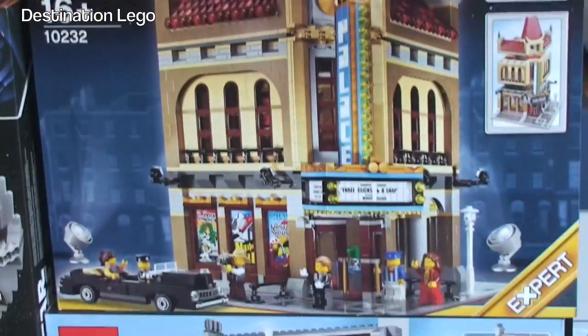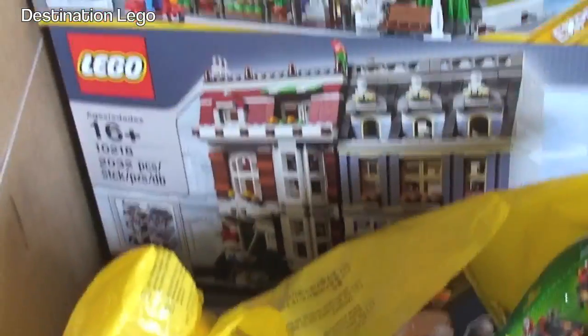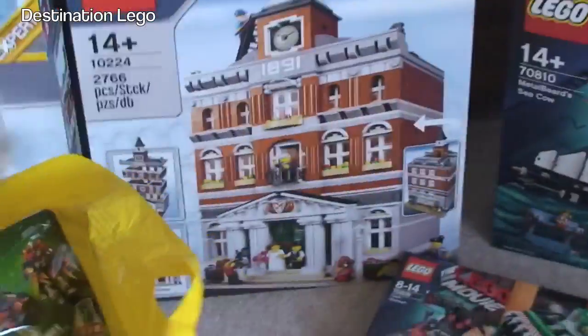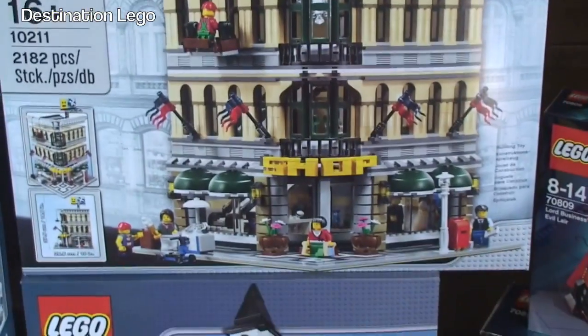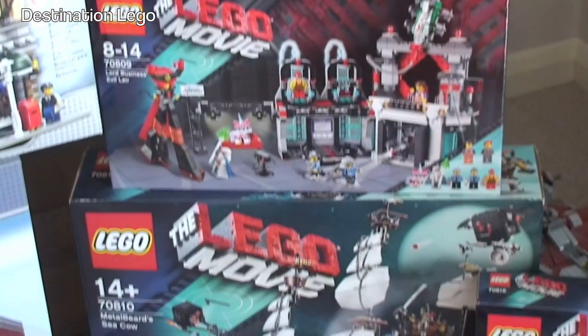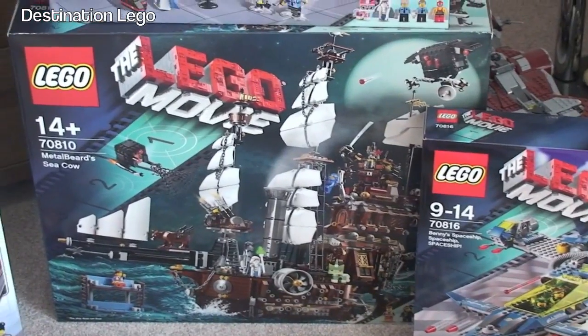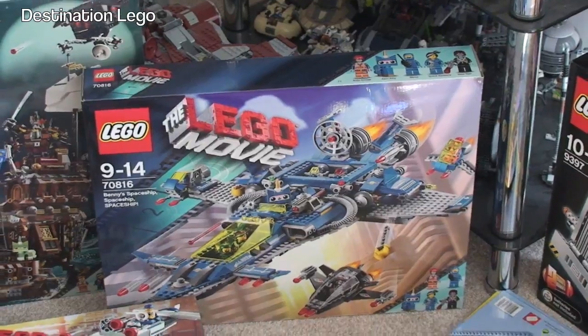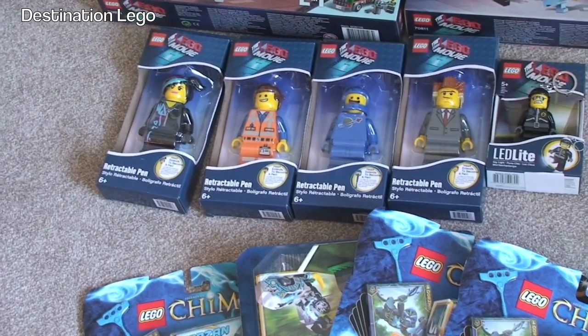Now on to some of the modular buildings: Palace Cinema, the Parisian Restaurant, Pet Shop, Town Hall, and that one — the name escapes me. We've got the train. Some Lego Movie sets down there — we've got Metal Beard's Sea Cow, the huge set. We've got Benny's Spaceship, Spaceship, Spaceship. Some more Lego Movie sets there, and Lego Movie retractable pens. Some Chima stuff in here.